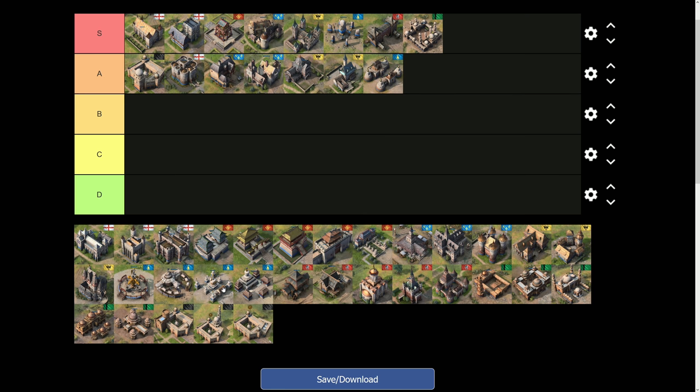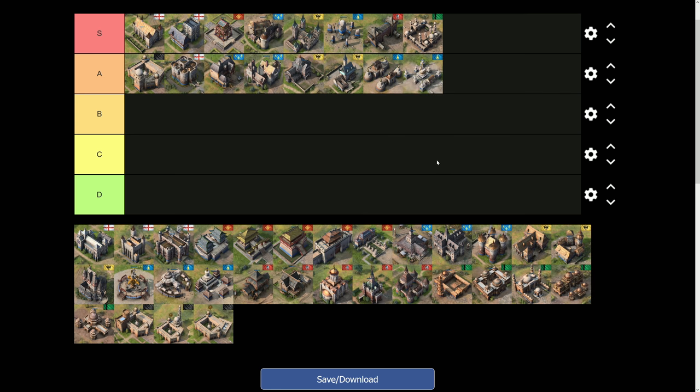The next A-tier landmark for the Mongols is the White Stupa. It offers you essentially a second Ger that never runs out, which is incredibly strong. There are so many good things you can do with stone as the Mongols — it's a no-brainer. There are lots of upgrades and late-game units that require proximity to a Ger, making this landmark extremely powerful.